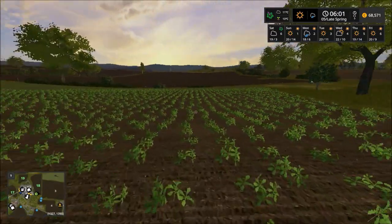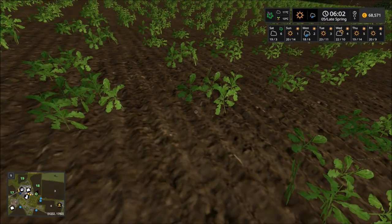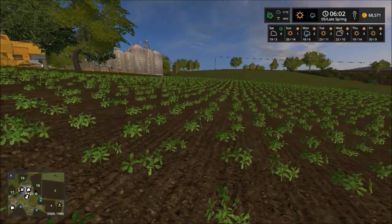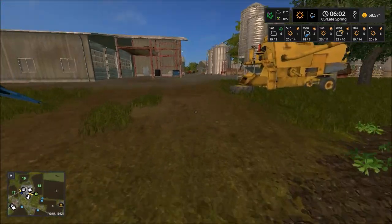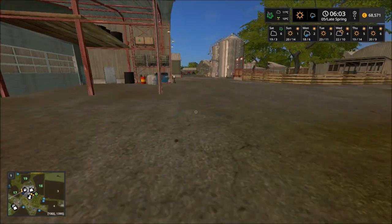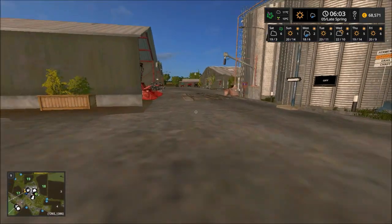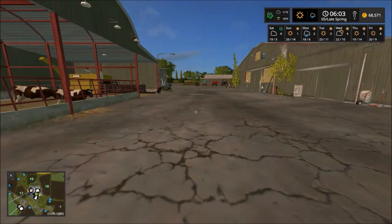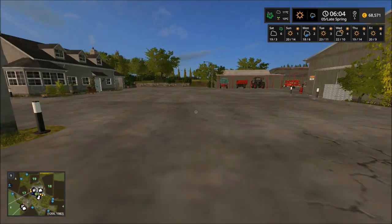We are into episode 5 and it is late spring. This morning I've decided to take a walk out to Field 18 to have a look at the oilseed rape we have sown. I'm glad to say that it has actually started to germinate, so I think it is probably time to get our brand new sprayer out here and do a little bit of spraying on that. While I'm at it I may try to spray Fields 19 and 17 as well, since it looks like the wheat has started to grow up there.